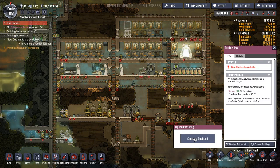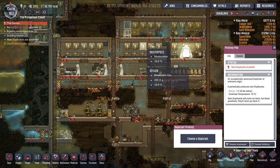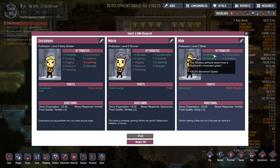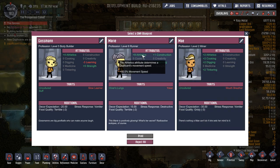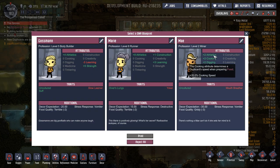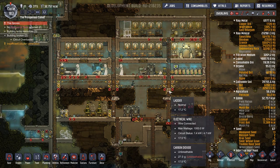Oh, we've got a new duplicant - how many have we got? 11, 15 - we've got room for more. Food's going okay, although we're still living off the rubbish food at the moment until we get our sleet wheat going. What have we got? Athletics - good for running. Tinkering, digging, cooking. Nah, we're okay, thanks.